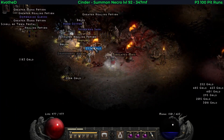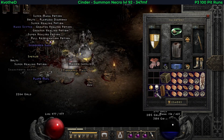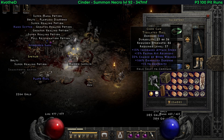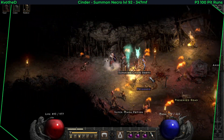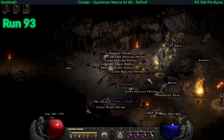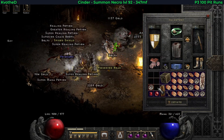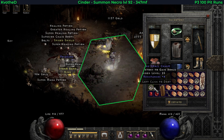On the same run, a little bit later, I find a unique tigulated mail — that's pretty good for your mercenary to run ubers. For a summon necro it has 15 attack speed, 15 FHR, and 35 open wounds. Run 93 dropped me another small charm — this one is all resist, I would take it.